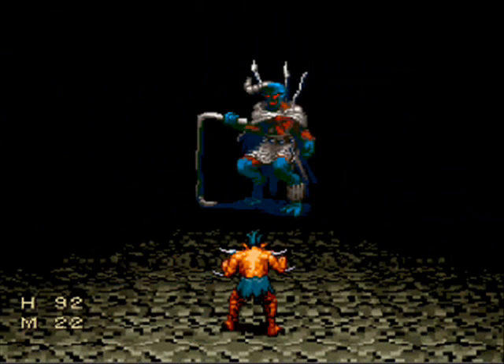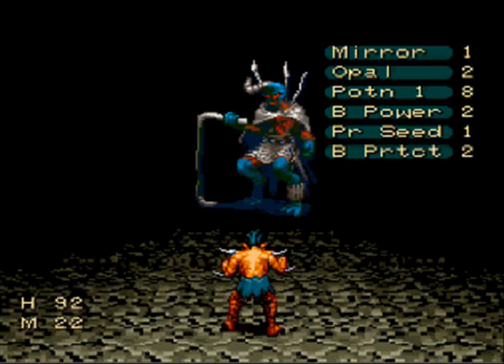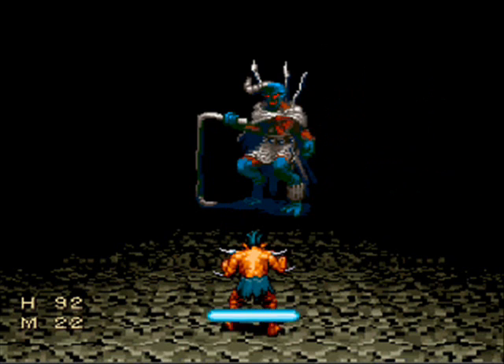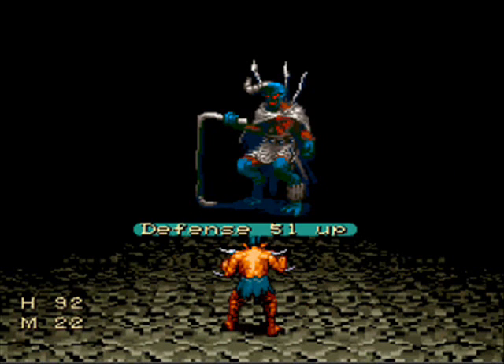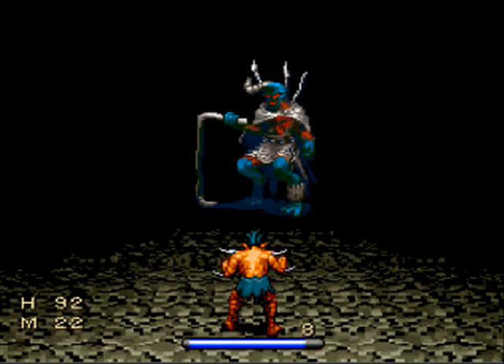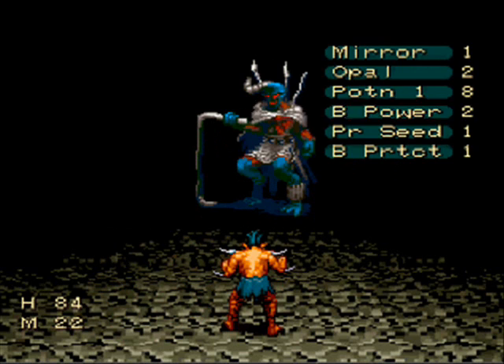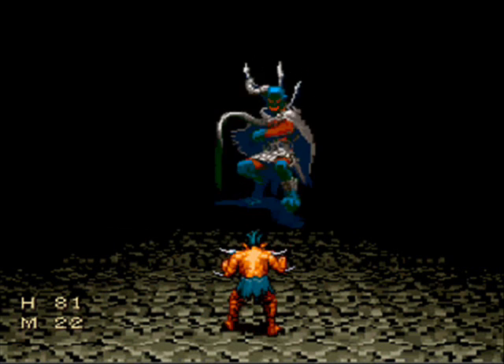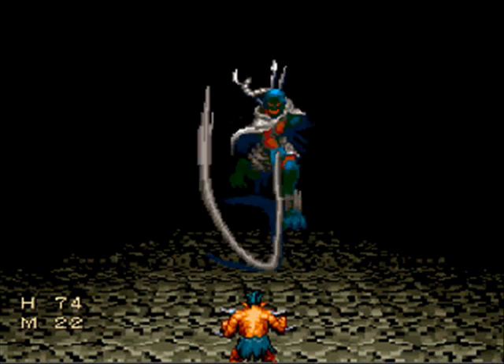So we got the first boss of the game — Pison. All he does in this first form — because he has three forms — is just physical attacks. If you're at level 10, this guy's a breeze. Just a bottle of defense, bottle of power, and then defend and attack, and he is a dead man.